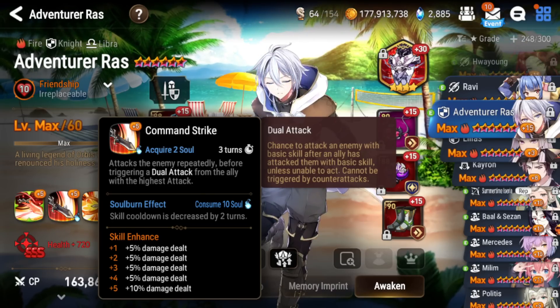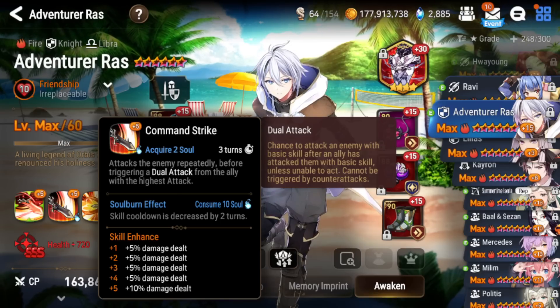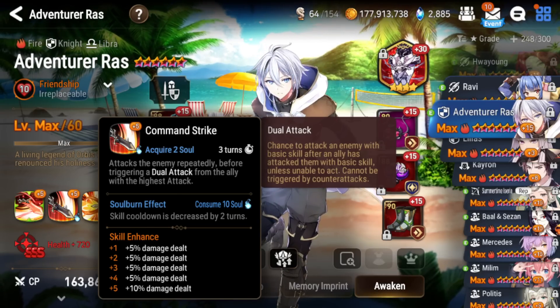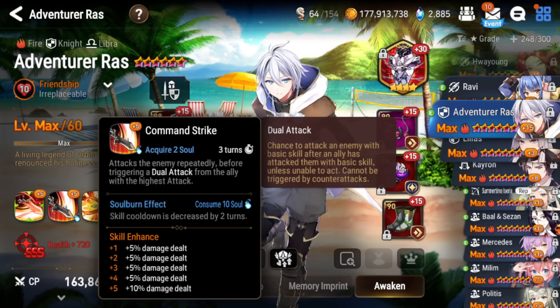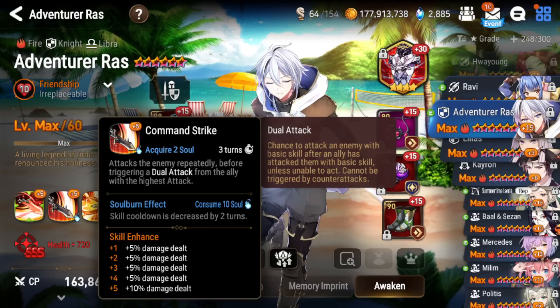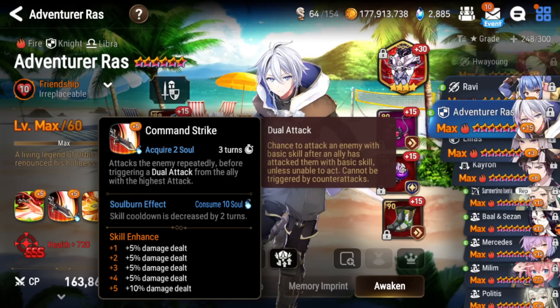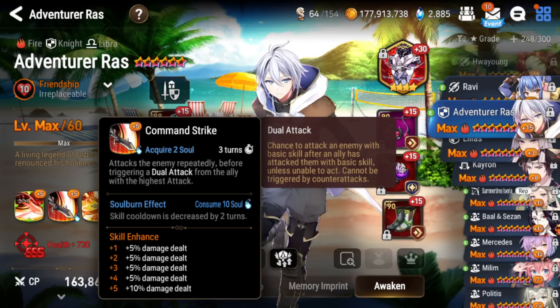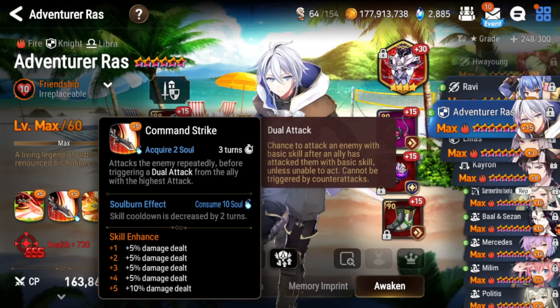His S2 is one of the most broken skills in the game for a knight — it's a forced dual attack, meaning it brings your ally with the highest attack, and it has a chance to defense break. Before the skill tree specialty change this skill is kind of whatever, but in PvE the defense break chance is really decent, and in PvP it's extremely broken. If you land that defense break on a tank you do a ton of damage; on a damage dealer or a squishy unit you're getting a one-shot. The most broken part is the sovereign effect only costs 10 souls and gives this skill no cooldown, so in longer fights you just stack souls and Adventure Ross is bringing his damage dealer every single turn with a chance to defense break.